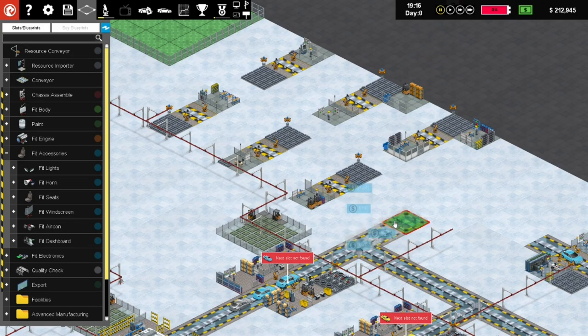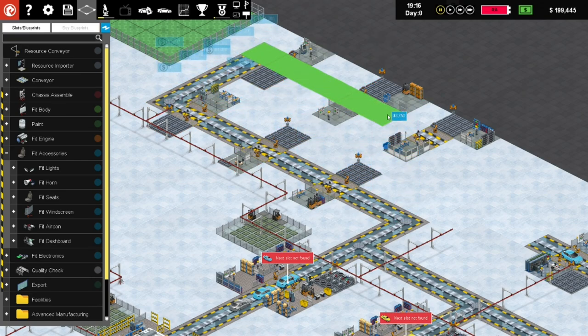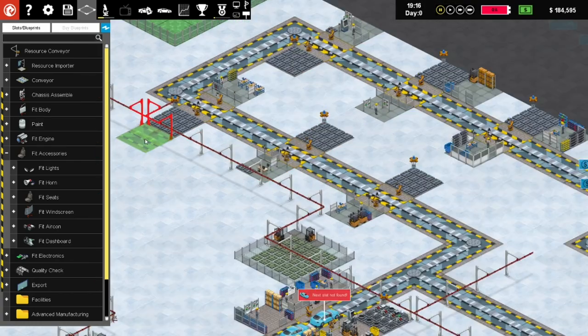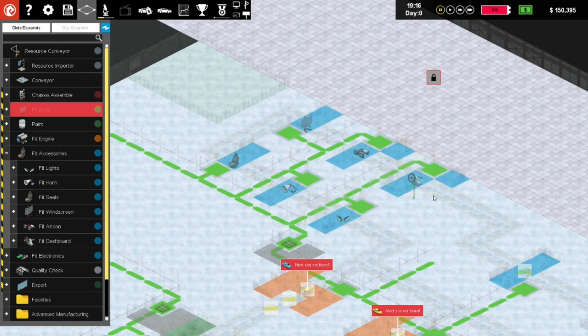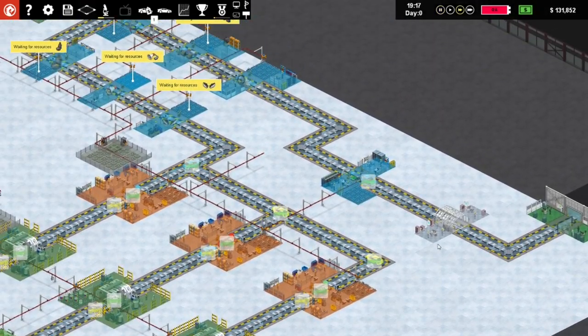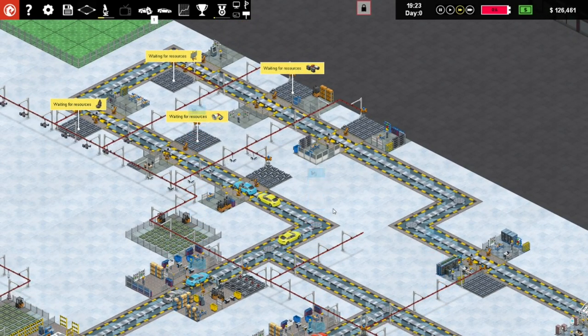We'll run it up here, run it there, all the way around, straight through there. We just need to get the resource conveyors all linked up - that one is actually quite linked up. Let's run some like this and like that - hopefully that's going to be sufficient. Now if we unpause, there they go immediately - we start seeing the rest done, waiting for some lights to arrive. At least this should be more effective.